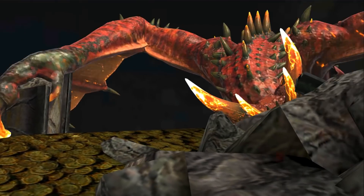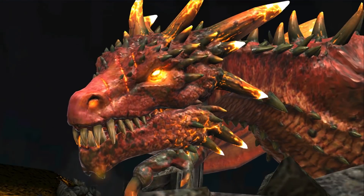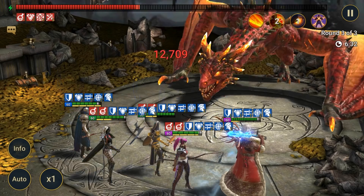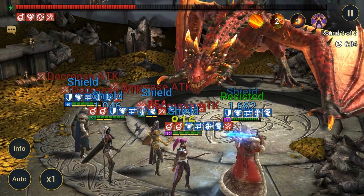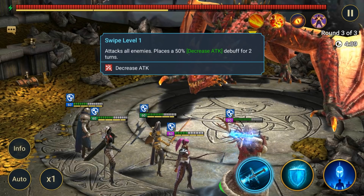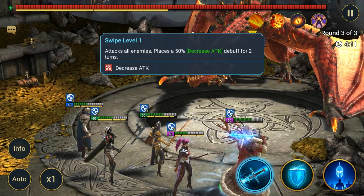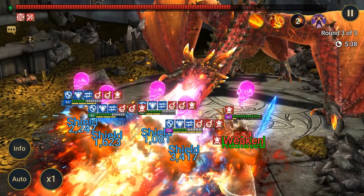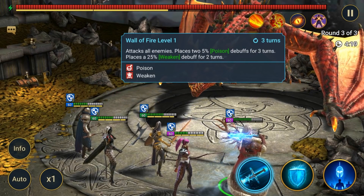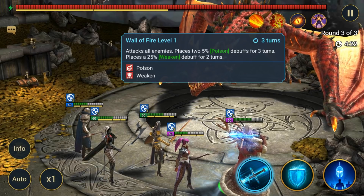And here he is. Before we jump into battle, let's take a quick look at what we're dealing with. Hellraiser has four skills in total, and together they make him one tough customer. His first attack is called Swipe, and it hits your entire team, decreasing their attack by 50% for two turns. That's bad news if you're not prepared, as it's going to take longer to kill him while doing half your normal damage. The second skill is Wall of Fire. This places two poison effects, each dealing 5% HP damage per turn and a 25% weakened debuff.